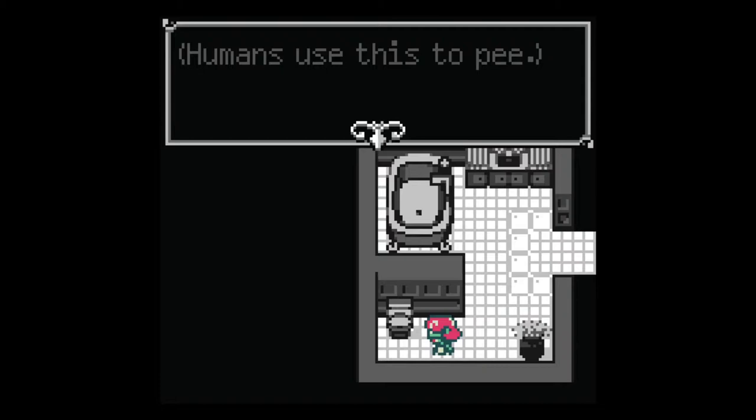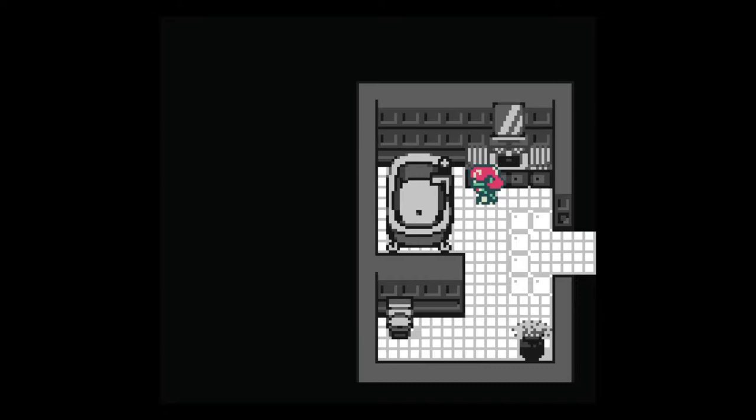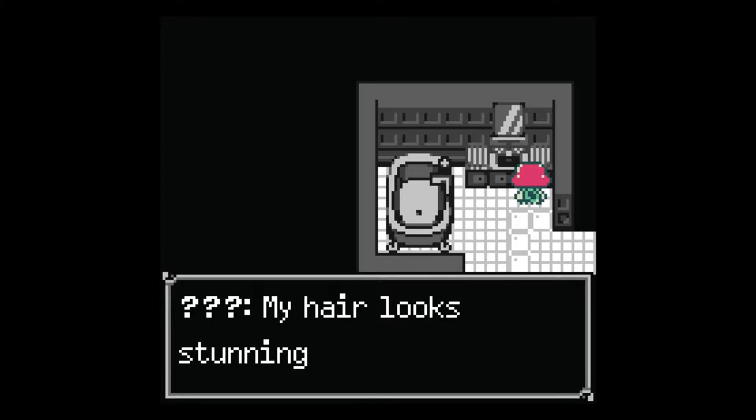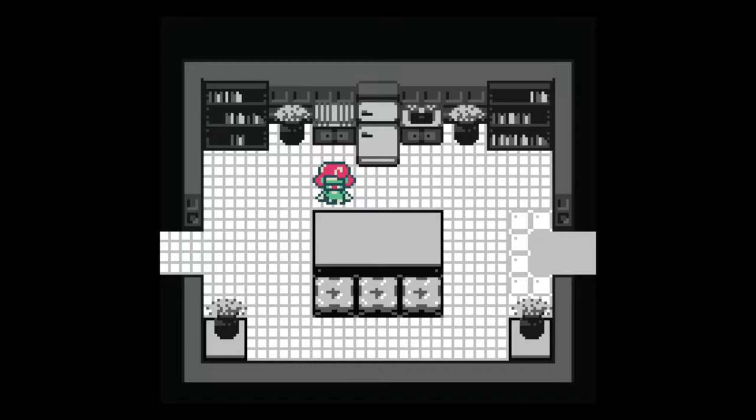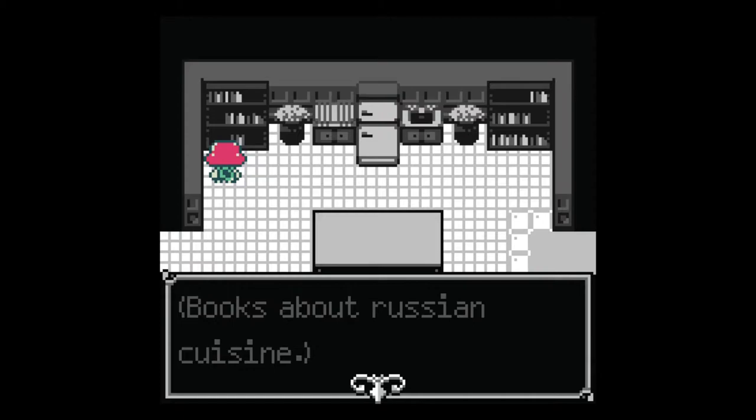The android character reflects: 'My hair looks stunning today, amazing — very pinkish.' She notes she doesn't need to use the bathroom like humans do — 'Humans use to pee, silly flesh bags.' The game really looks like it's straight out of a Game Boy game, which I have nostalgia for.